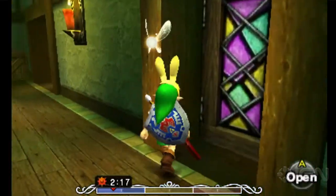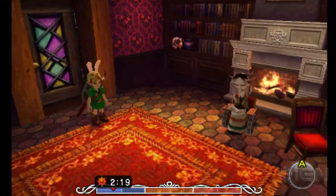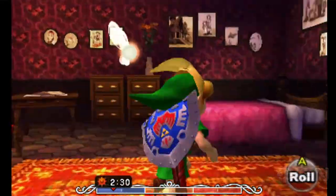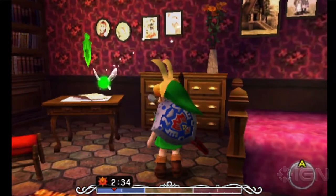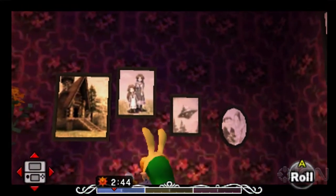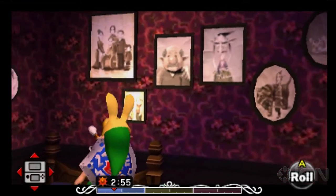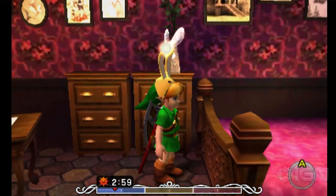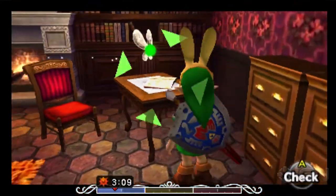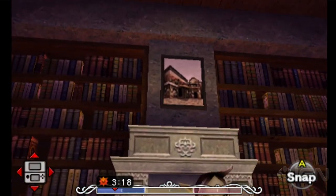I want to show you one more thing. I'm pretty sure this was not in the N64 version. When you first went into this room with Anju's grandmother, where you could fast forward time by listening to her long stories, the walls were all blank. Now they actually have pictures on them. You can see things like the Romani Ranch, and next to it what appears to be a UFO — and the expedition to the moon. If you play Majora's Mask, you will find out what that has anything to do with. The painting over the fireplace looks like the Stockpot Inn — that's where she is.